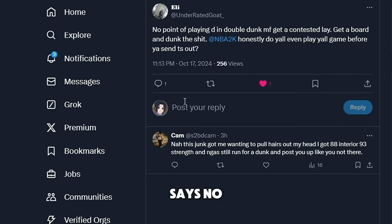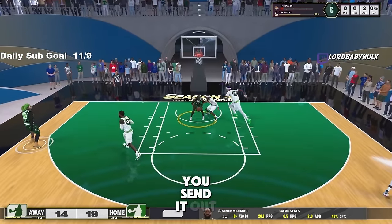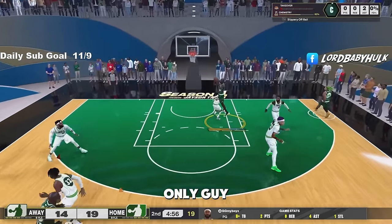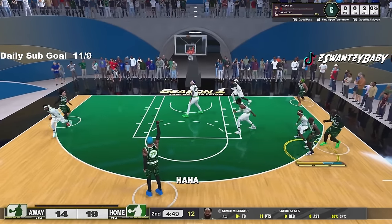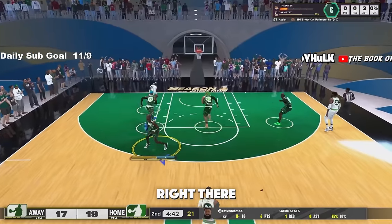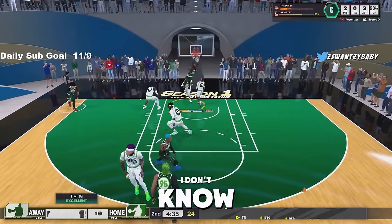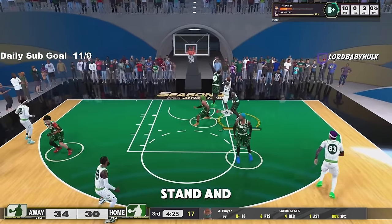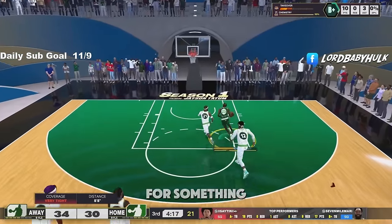Someone says there's no point playing defense — double dunk, get a contested layup, get a board and dunk. Did y'all even play your own game before sending it out? You can just dunk over somebody in a standing dunk and they're right there — it should not be like that. The ratings seem off. It's frustrating when my teammates play great D as centers and someone just stands and dunks over them out of the paint.